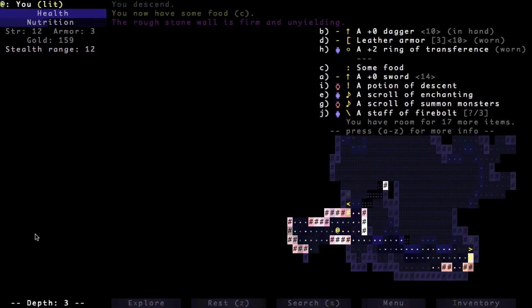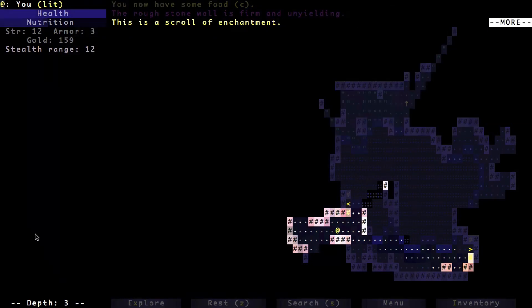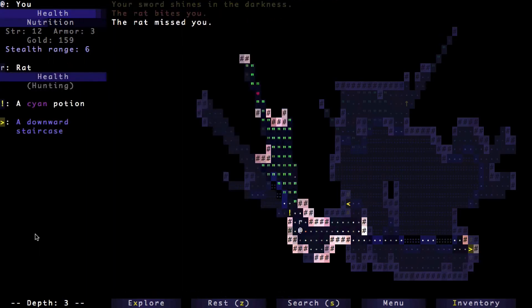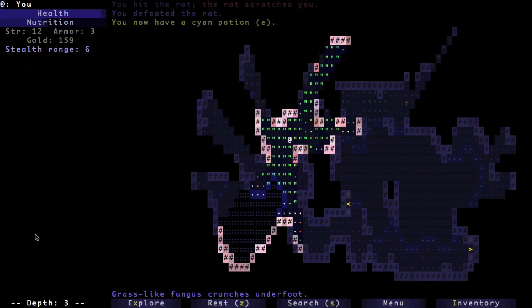I do have one scroll of enchanting, so I'll use that on our sword. If I gain one more point of strength or get another scroll of enchanting, I can wield that sword.